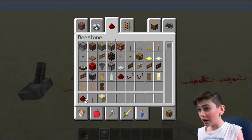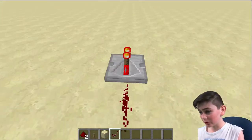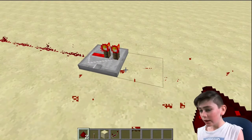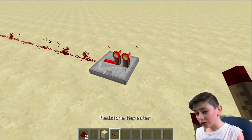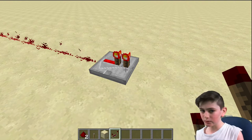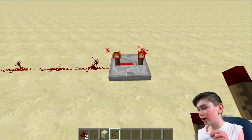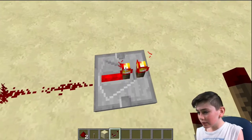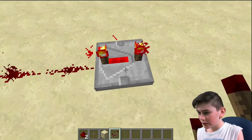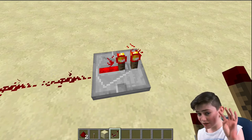Unless you bring out the redstone repeaters. These are very helpful, as they can repeat the signal to make it go another 15 blocks. These aren't just for repeating, though. You can right-click them to set back how far the delay is on the torch inside. By default, it's a one-tick delay — there are four ticks in a second.